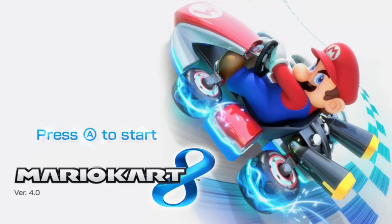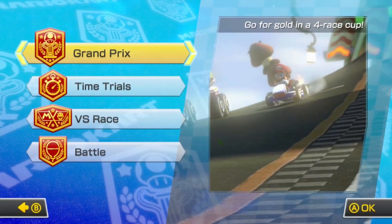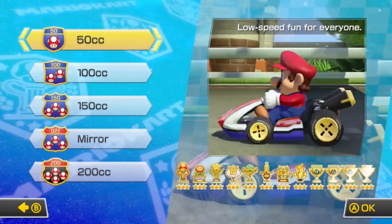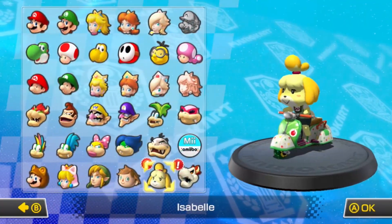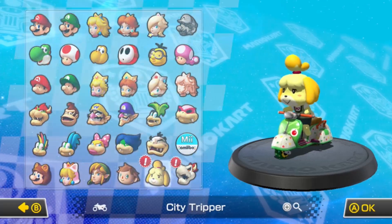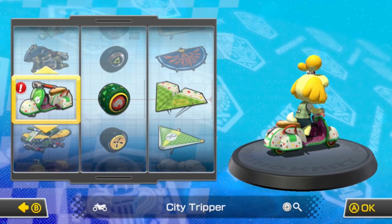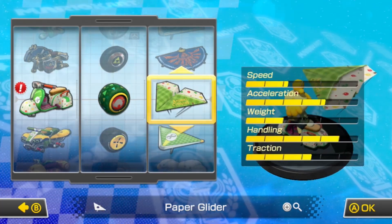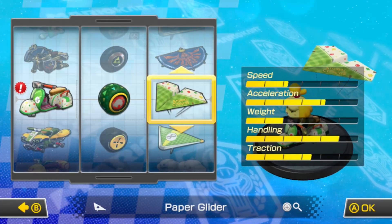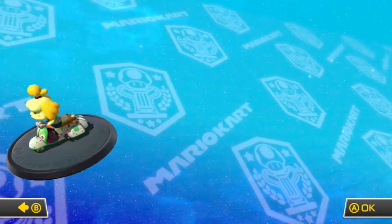Hey, what's up everyone, and once again welcome back to Mario Kart 8. So last time we finished up the 50cc for DLC pack 2, we're doing the Bell Cup, and this time we're going to be jumping into 100cc. We're going to be using Isabelle, our second — or I guess third if you count both Villagers — DLC pack 2 character, using the City Tripper, the Leaf Tyres, and the Paper Glider. There are our interesting stats — we've got a lot of handling, no speed whatsoever, but this could be interesting.